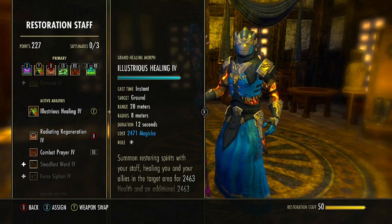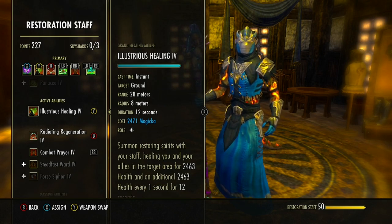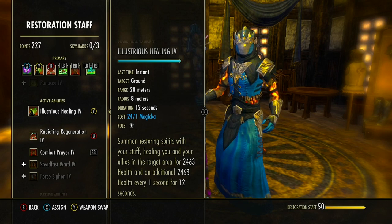Next is Illustrious Healing from the Restoration Staff skill line — the first ability to unlock, morphed from Grand Healing. Cast at 28 meters with an 8-meter radius, it uses our staff spirit to heal allies in the target area for some health, then additional health every one second for 12 seconds. I like to stack this with Budding Seeds for a lot of healing over time, but you can cast both in different directions if you have two groups separated.